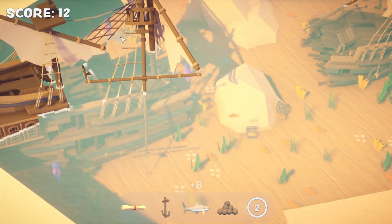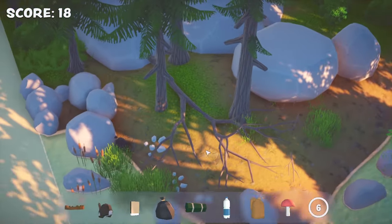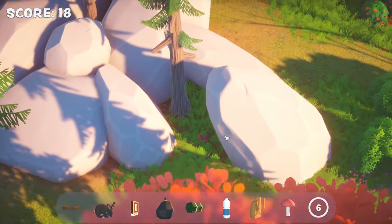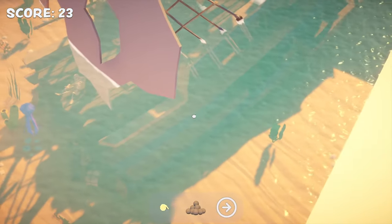There's also a scoring system, and you earn points each time you find an object. Although the scenes are really quite beautiful, and although I typically really enjoy relaxed hidden object games, I found Out of Sight to be more frustrating than fun. There's a real disconnect between the lovely scenes and the clunky interface and controls.